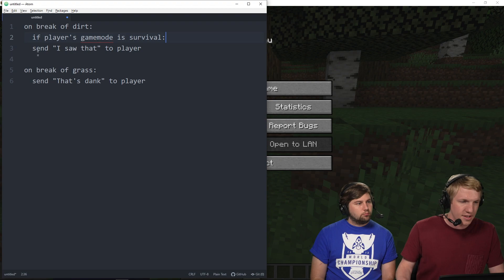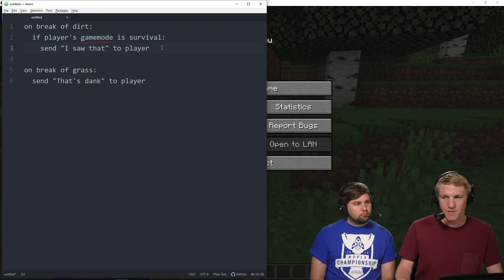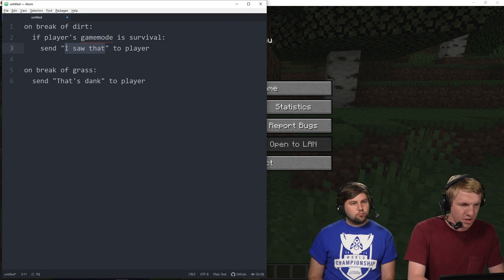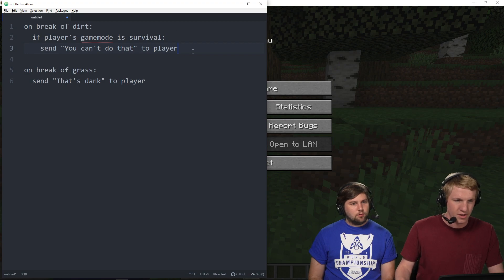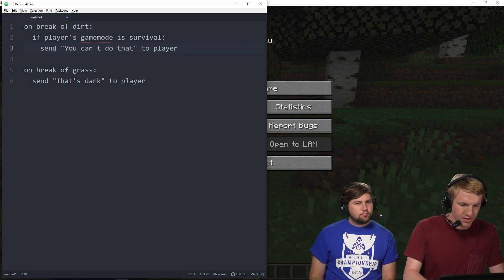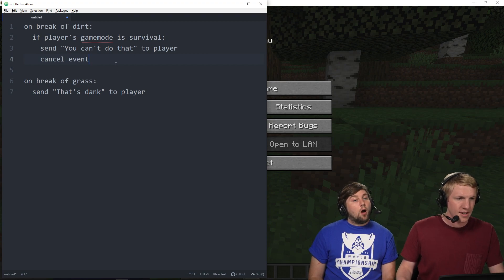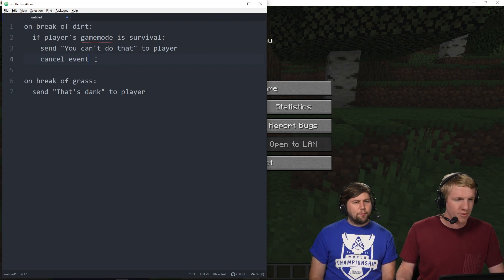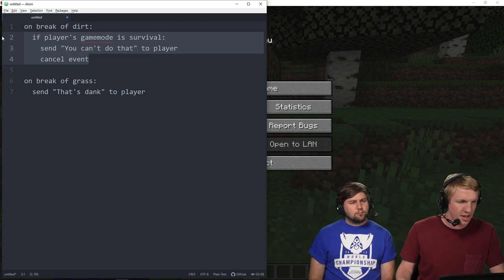We're gonna indent a little bit more. If the player's gamemode is survival, we're gonna do: send 'I saw that' to the player, send 'You can't do that' to the player, and then we're just gonna want to cancel the event as well. And then that's it — so it won't let them break it. And then on break of grass, I think we want to do the same thing there.